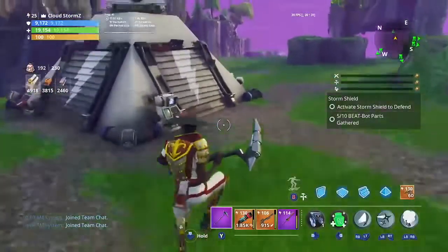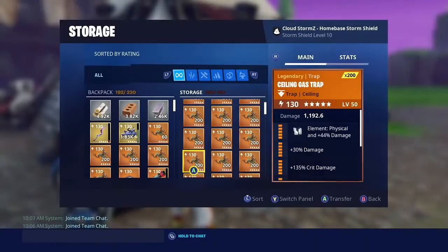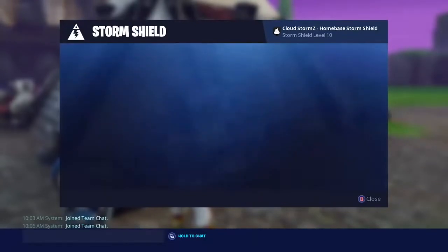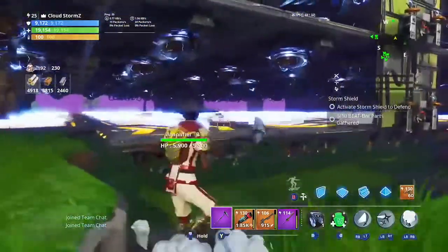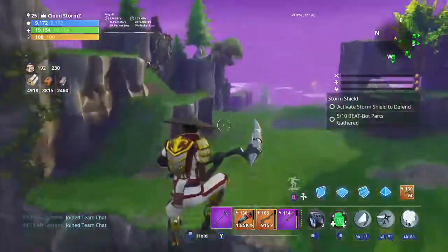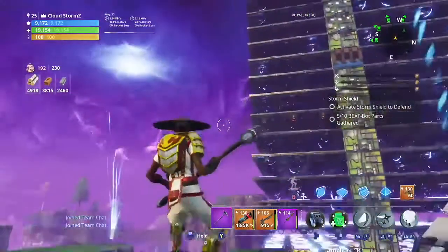I can show you my storage full of traps from duplicating like three times. I have thousands and thousands of gun gas traps and sound walls — it's ridiculous how easy this glitch is, and all you have to do is this. If it doesn't work for you, you can just delete and you'll get all your stuff back, so there's no downside to trying this. That's all I have for you — I'll see you guys next time. Peace.